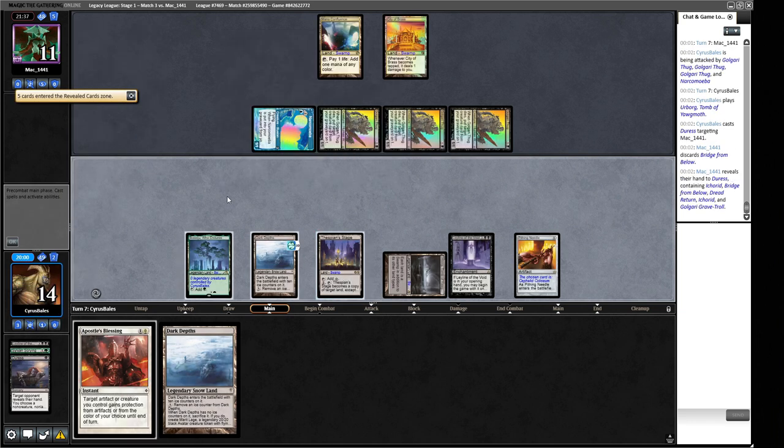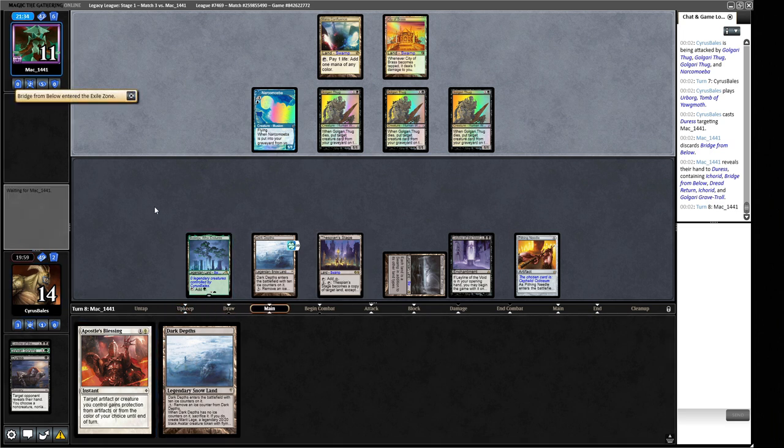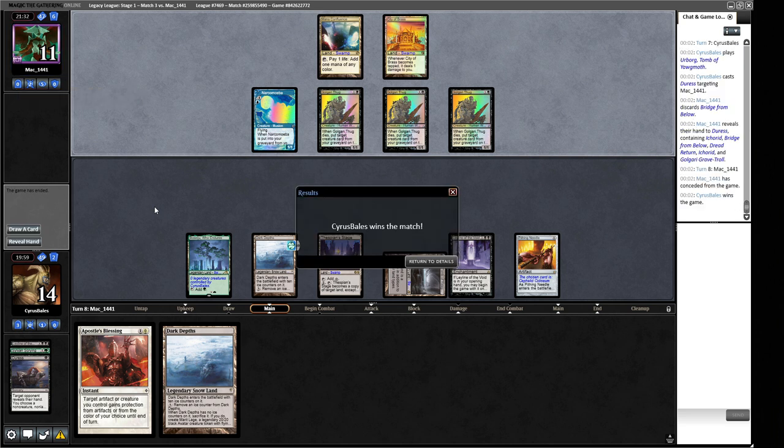We can make the 20/20 at end step, give it protection from blue, and kill our opponent. They've got one card to draw this turn and they concede. Powerful sideboard cards are powerful. The four Leylines in the deck — I'm very happy about having shifted onto Leylines of the Void a while back, especially for leagues. There are so many graveyard decks in leagues, not necessarily Dredge but more like Reanimator and Storm decks that can race you using Echo of Eons. We're 1-2 going into round four.